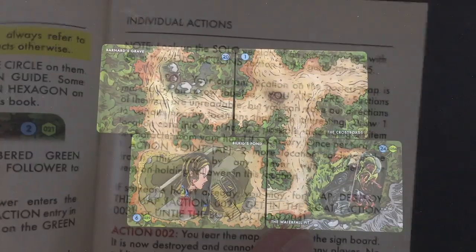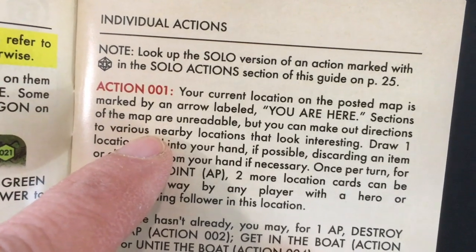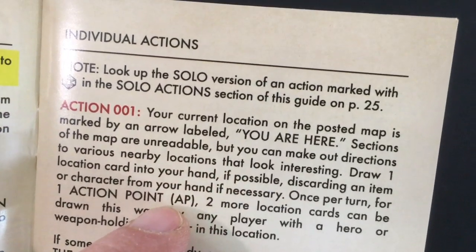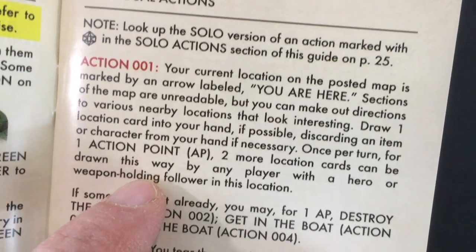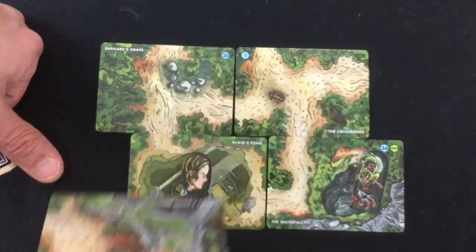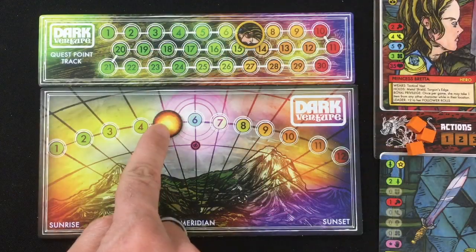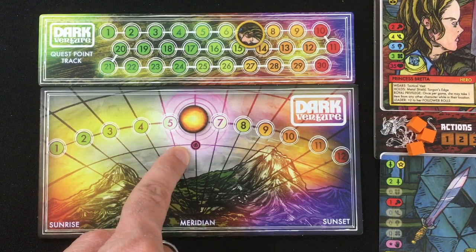Reading the map: your current location is marked by an arrow labeled 'you are here.' You can make out directions to various nearby locations. Draw one location card into your hand. I get the Loner's Cavern — another hex location, so if I can get over there that'll give me another point toward the side quest. But first, an important moment: I only have 7 quest points out of 20, so at the meridian of round 6 I draw 2 new heroic quests and choose one.